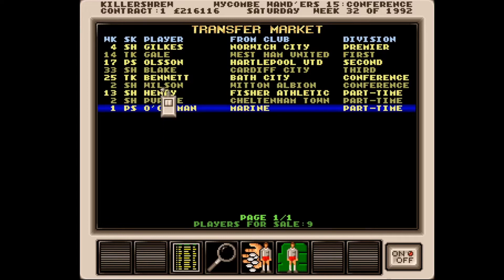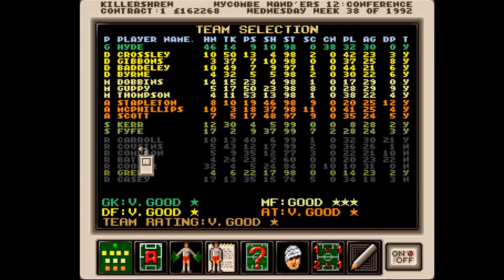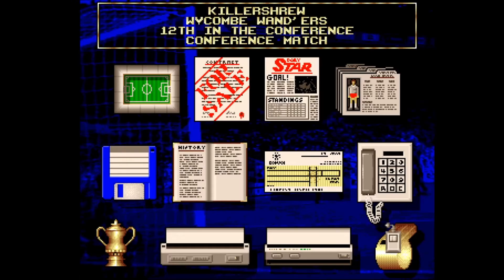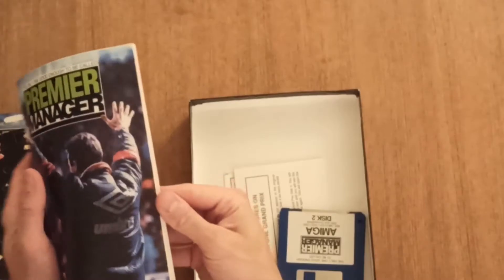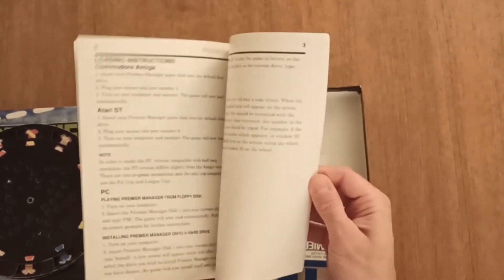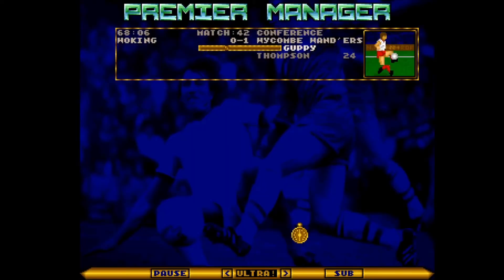Buying players is simple enough, but there are only rudimentary indications of what to bid, so it's trial and error at the start. You can take out loans and the rates are rather generous, so loaning half a million to bolster a transfer budget is a viable option. The first game has no advanced tactics — pick your lineup and put your players in. Players do not have an actual position but rather have skills in different areas: tackling for defenders, passing for midfielders, shooting for forwards. Skills in secondary areas probably help, but who knows.